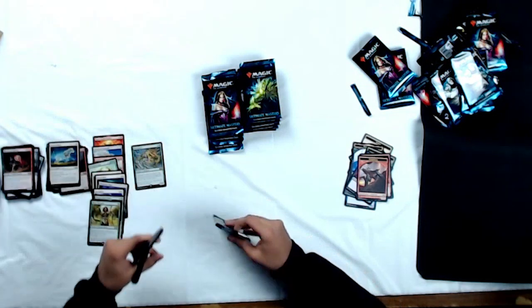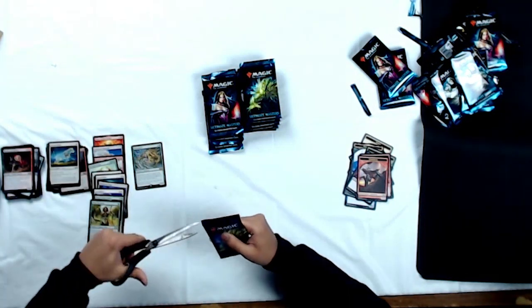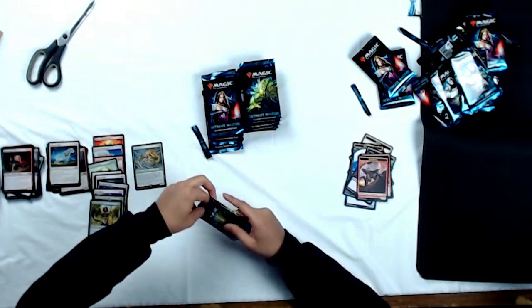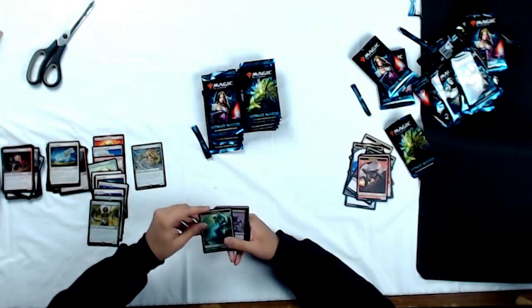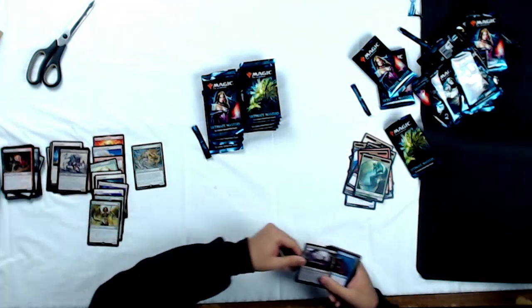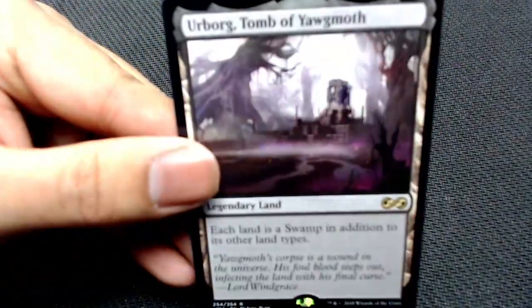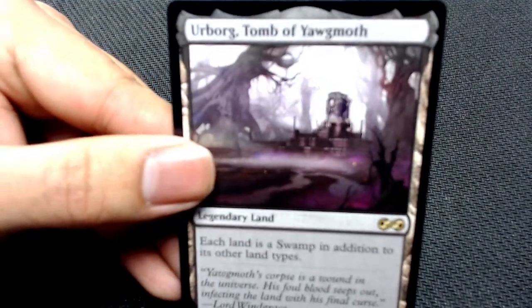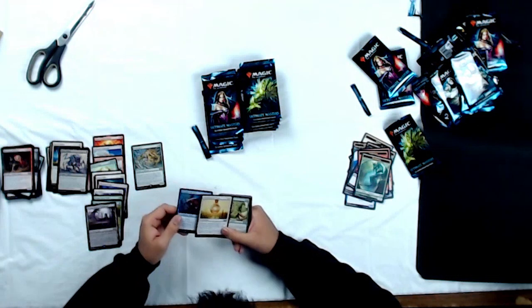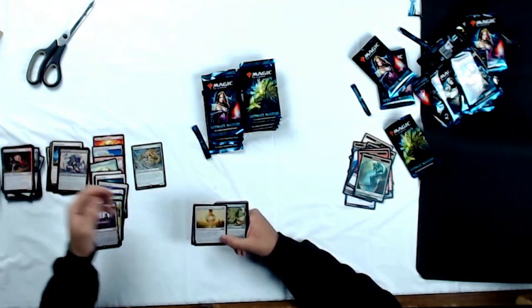Moving on to our next pack — we've got Vengevine on the pack. Slicing this bad boy open. So Elemental token, Foil Fumespitter, and whoo — check that out — Urborg as our rare! That's an awesome card, great card in Commander, great card in Modern if you need some fixing or Swamp Walk for some reason.